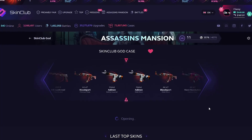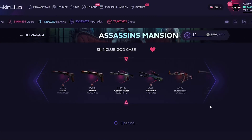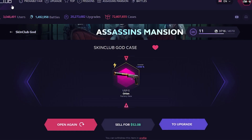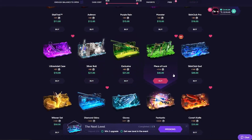Let's go over to the Skin Club God case, $49. I want to mention — what do you guys put on your hot dog or sausage? Like, I put ketchup, mustard, and relish, the usuals. Let me know down below. Got a little $52, $3 profit. Not great, not bad, but we'll take it.